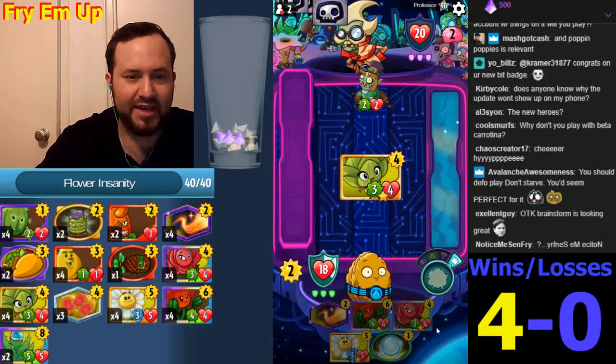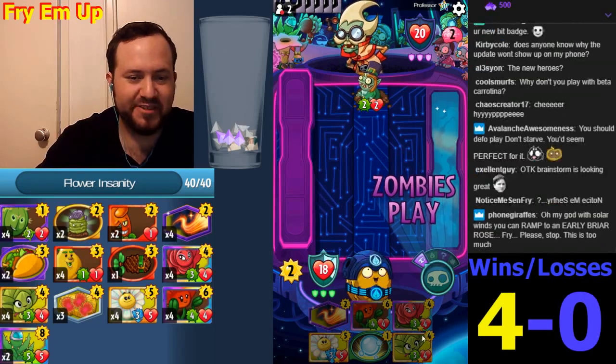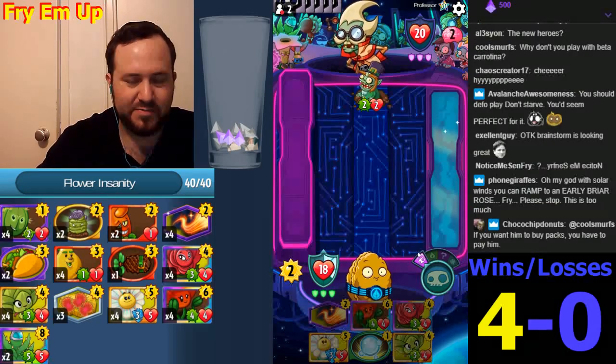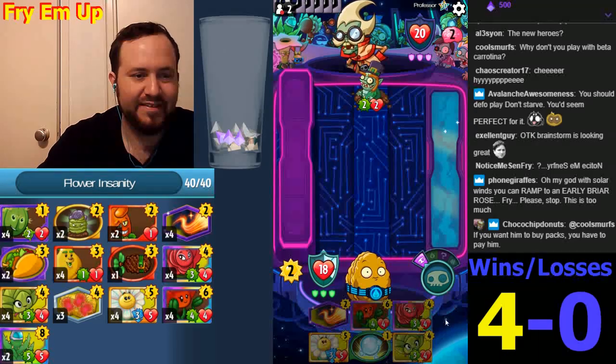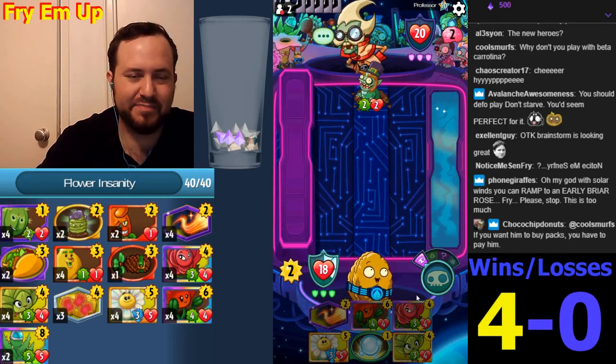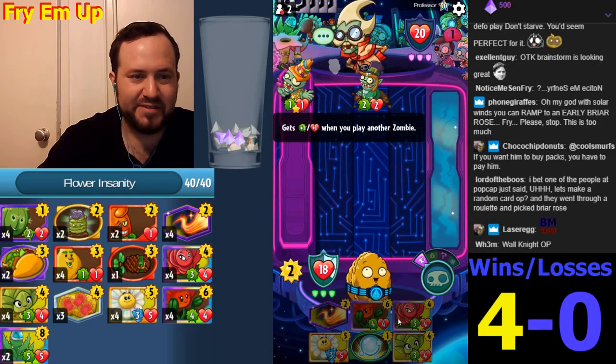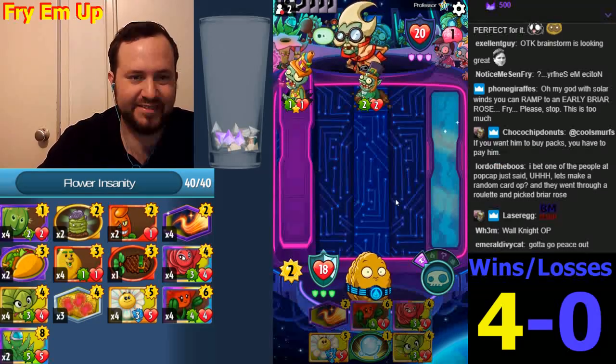I'm going to play hype games — the hype is real. This is best in lane 4, so we can stick a Briar Rose in lane 4 behind it and start pummeling this guy. Please make a play — I don't want this getting covered. Beam Me Up can also cover this. Oh no — is it going to be Backup Dancers? No, it's not, okay.